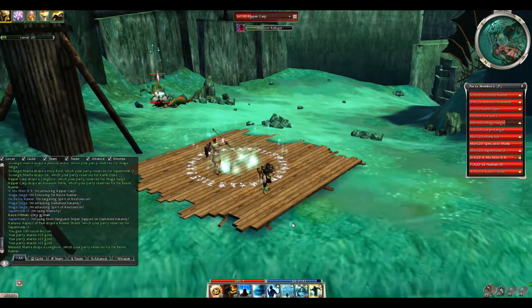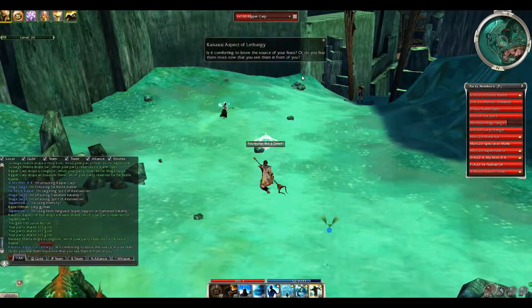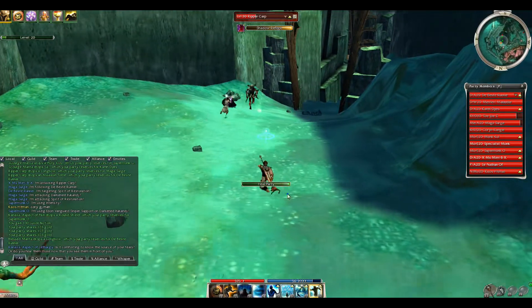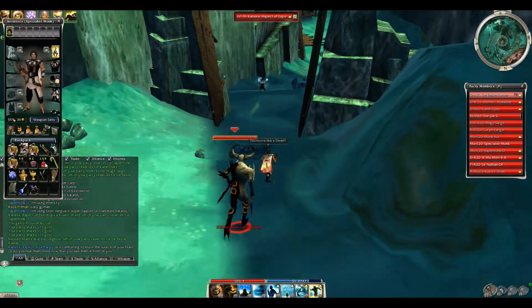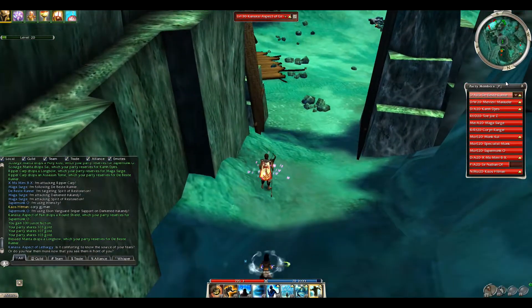I started out in room four, which is the far right portal. We've been in about a minute and a half now. The goal as a monk at the beginning is to get set up in your room — it's pretty straightforward. I'm going to go ahead and pop a cupcake and apple so I have a little boost for my energy and health.